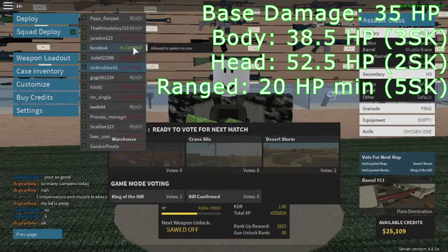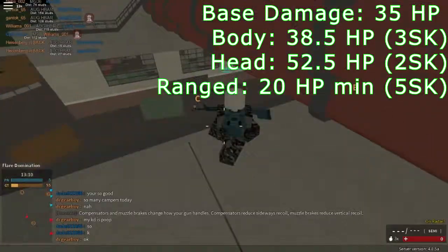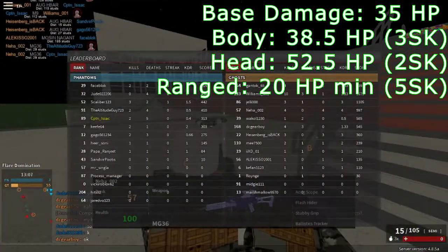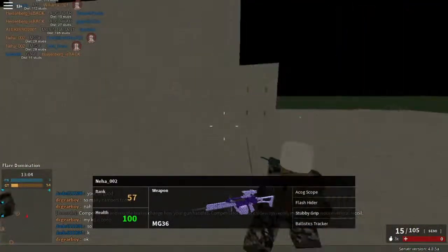The damage on the Remastered 9 is quite average: 3 shots to the body, 2 shots to the head, and it's a maximum 5-shot killer at range. Well, it's a pistol — what do you expect from it?